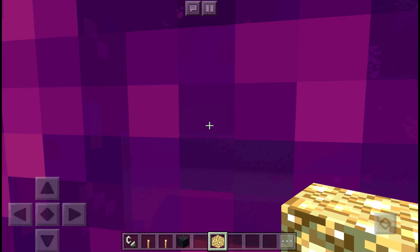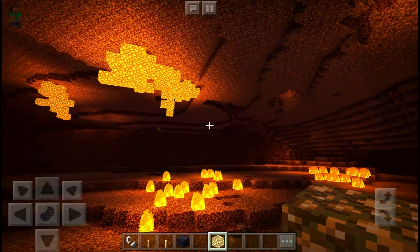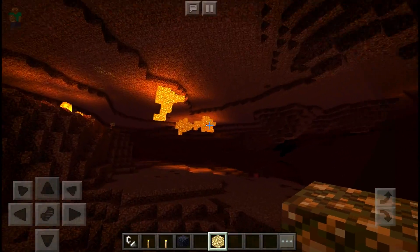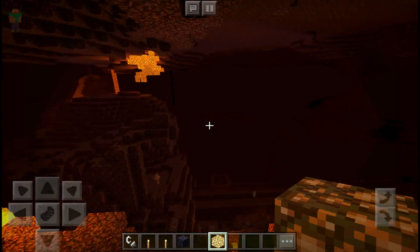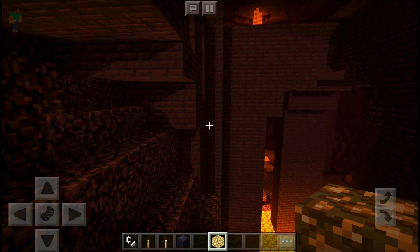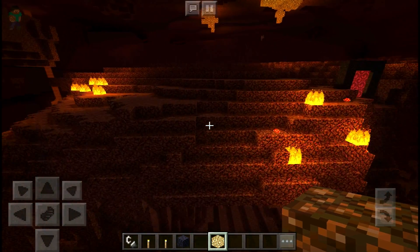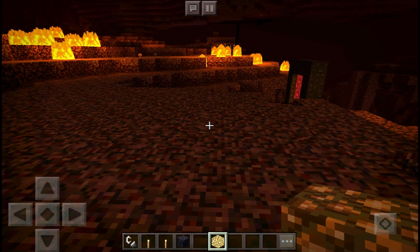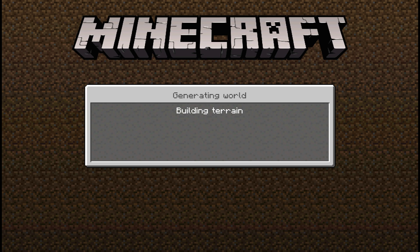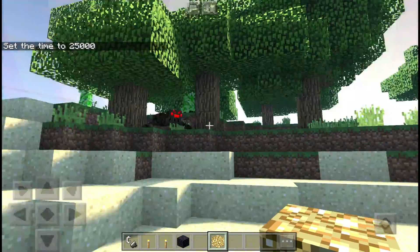Now we're going to run into the nether and see how that looks. This is how the nether looks - definitely something really really nice. I'm actually glad the creator of the shader actually did work on the nether. The lighting looks really nice in the nether. I hate to say it considering it's a hellish place, but it's actually kind of beautiful - I actually kind of like it. Most shaders don't really work on the nether, but this one still does which is really nice. Alright, let's set the time back to day and get on to number three.